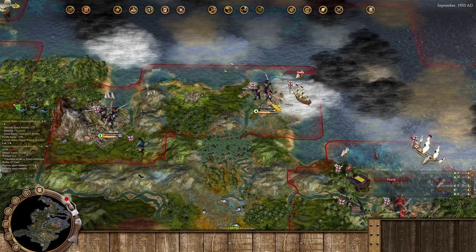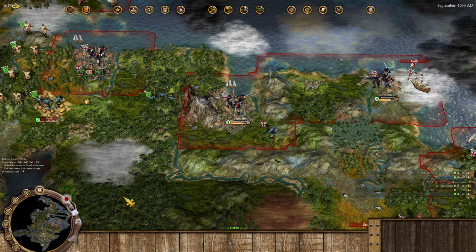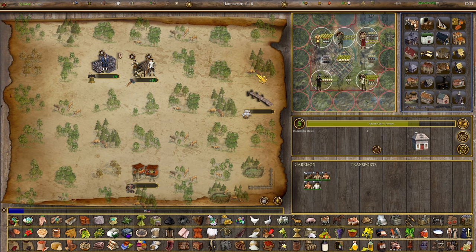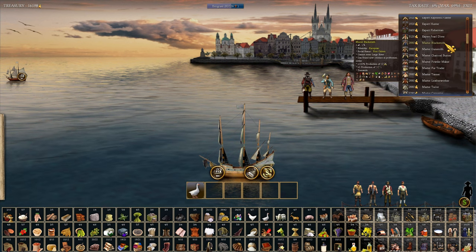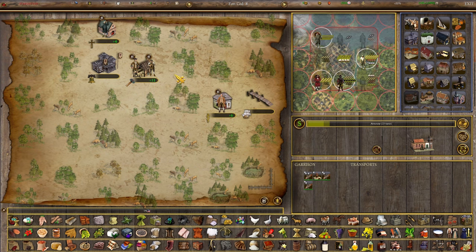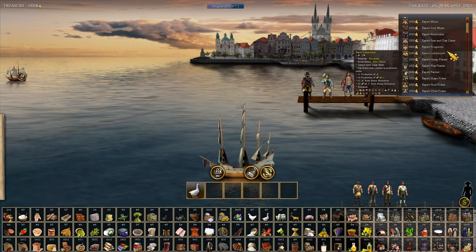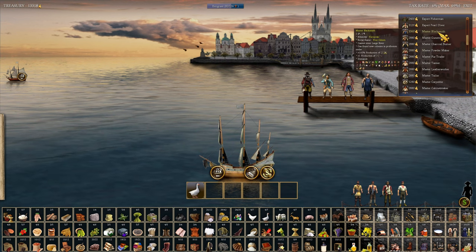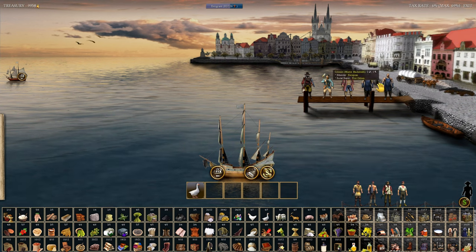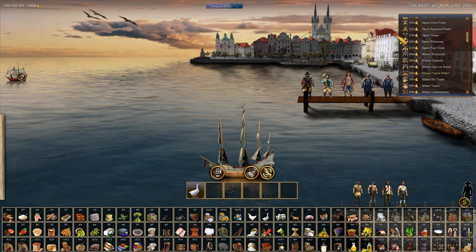We'll have a blacksmith set up in Hammerstruck in about 20 turns, so I need a master blacksmith - maybe even two. I also need a gunsmith to get that industry rolling in Fort Cod. After five immigrants our immigration threshold increases by 10 due to too many immigrants waiting in the dock. Now it would be more efficient to actually get a passenger ship since it's going to be a little while before anybody gets here.